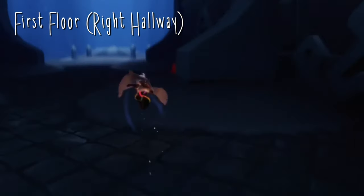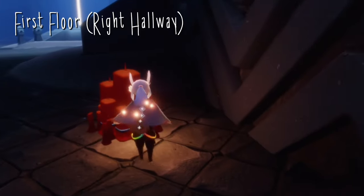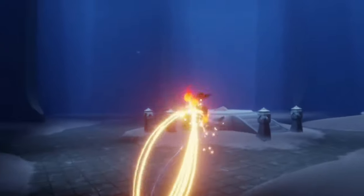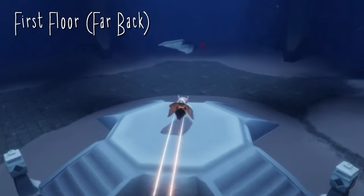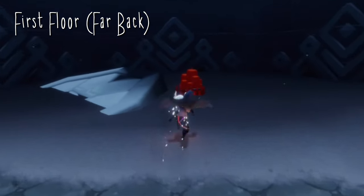For today's treasure candles in the Vault of Knowledge, our first one can be found on the first floor on the right side of the hallway right here. Our second one can also be found on the first floor, all the way towards the back next to this little submerged platform in the sand.